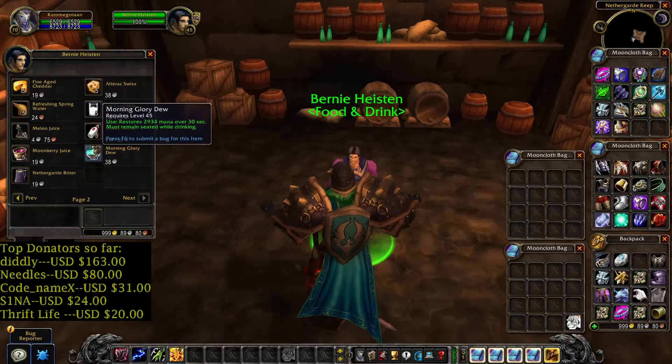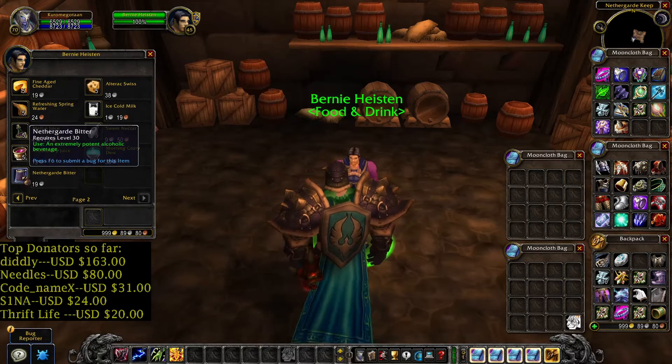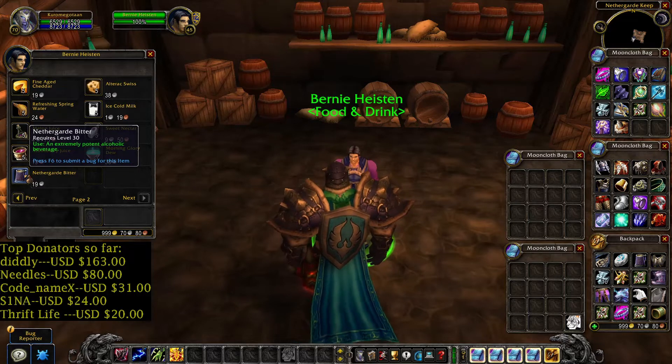Burning — there it is, 19 silver. Let's buy one. You can buy as much as you want and you can try to sell this item on the auction house.